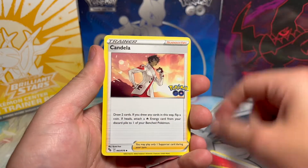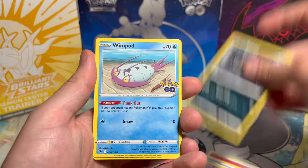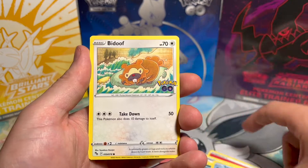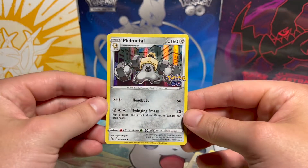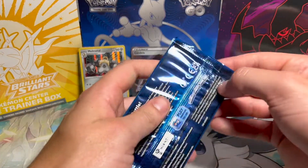Oh, Xatu — that's a new one. Candela, Mewtwo, Mawile, Wimpod, Pikachu, Squirtle, Bidoof, Spinarak. Another energy. Oh, the Melmetal — holographic! Moving on to pack number 2.